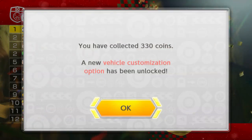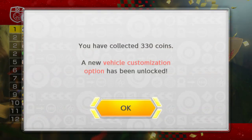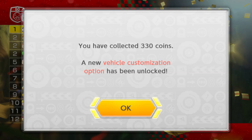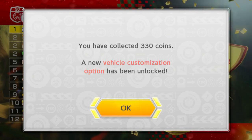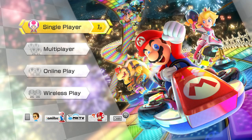One thing that bugs me is that the DLC trophies don't have special designs like the other cups — Mushroom, Flower, Star, Special, Shell, Banana, Leaf, and Lightning all have uniquely designed trophies. These DLC ones just have the same base trophy design with a different logo slapped on the front. Anyway, we've collected 330 coins and a new vehicle customization option has been unlocked — we'll see what that is next time. Thank you all for watching, stay tuned, and hope to catch you all tomorrow for more Mario Kart 8 Deluxe. Goodbye!